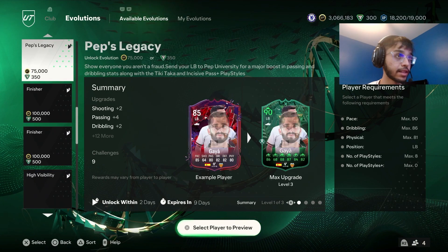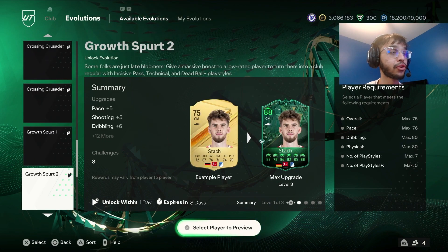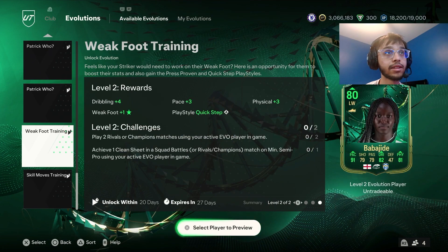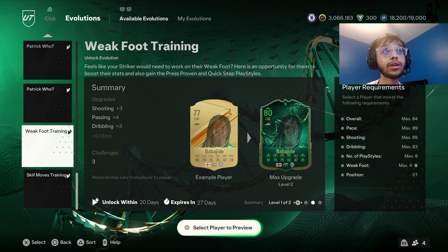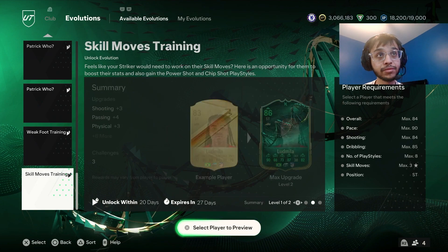We got two free evolutions. We got Weak Foot Training, which gives a plus two on weak foot, and gives plus three pace, plus three shooting, plus four passing, plus seven dribbling, and plus three physical. That's pretty good.